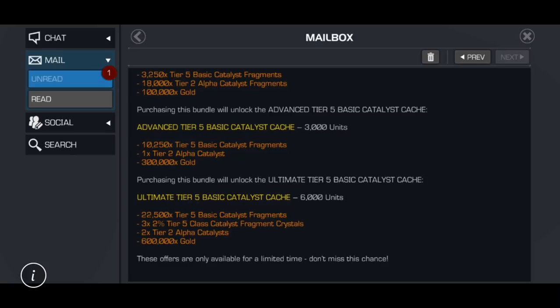If you do 3,250 times 3, you get 9,750 tier 5 basic catalyst fragments - so whoever did the math actually did a better job for the uncollected offer than they did for Cavalier, where they screwed us over and left literally thousands of tier 5 basic catalyst fragments off the table between the deals. Those tier 5 class catalyst fragment crystals are such horrible RNG at 2% that they're worth far less than skim milk.